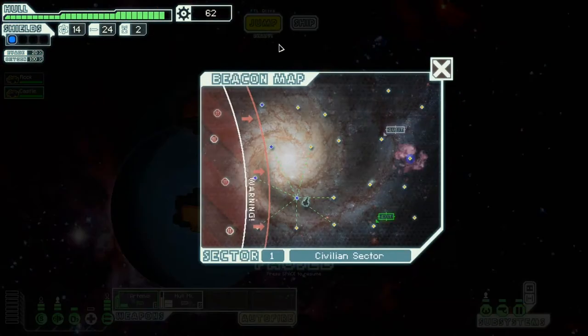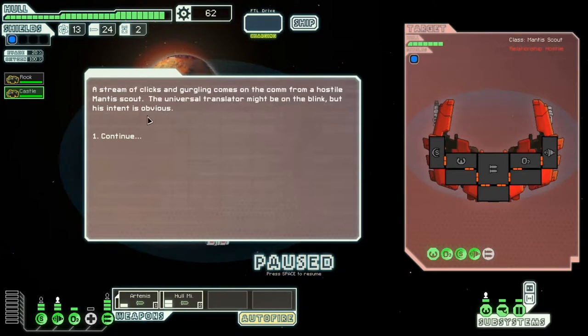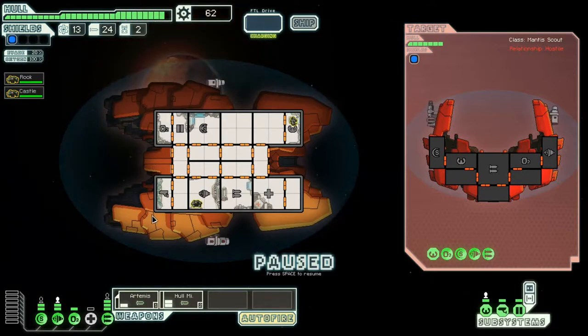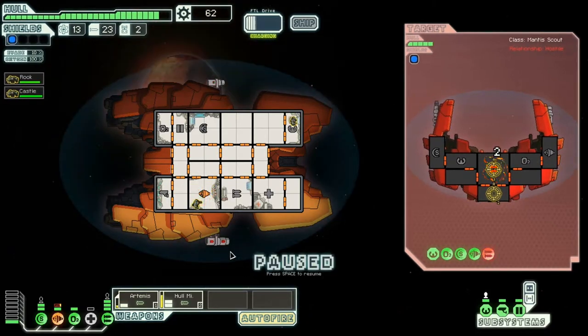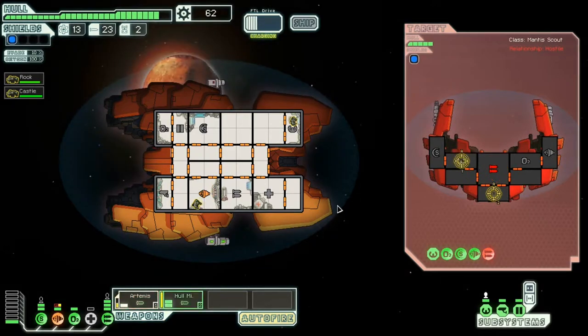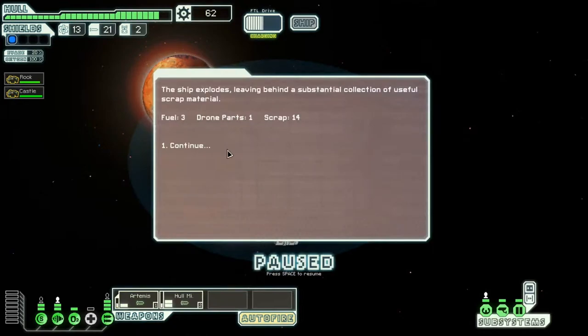This is already turning out to be a bad run. A hostile Mantis scout engages us — he's got missiles and hull lasers. We'll go after his weapons as standard. Artemis fires down his weapons. The ship explodes and I got fuel and scrap.